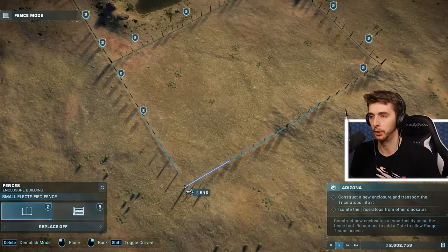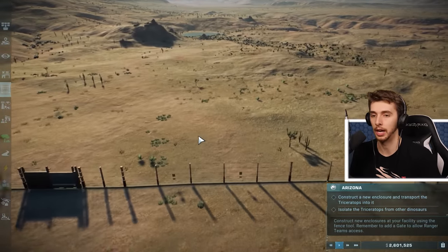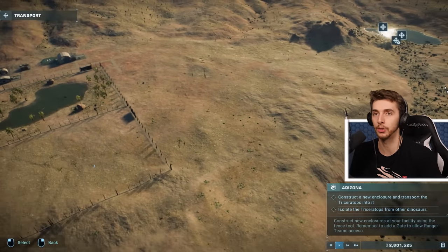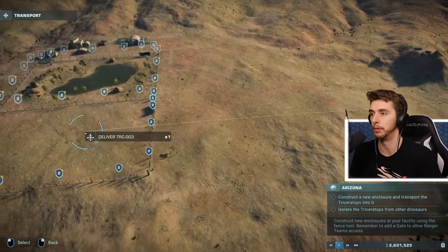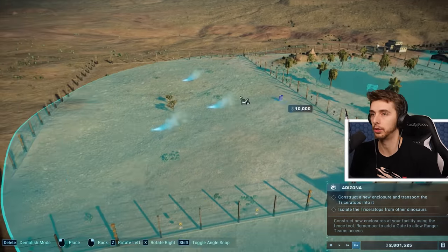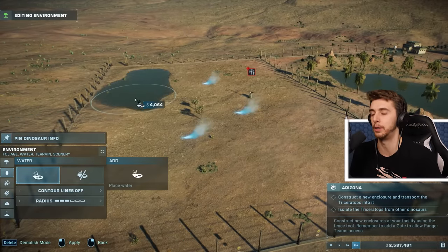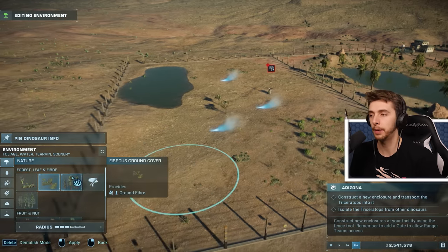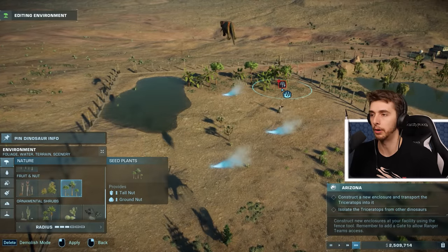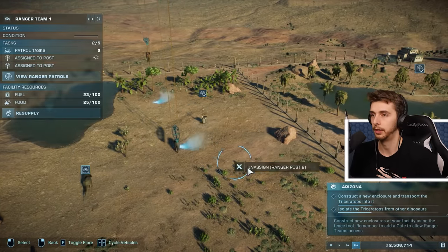We'll start by tranquilizing dinosaurs from the helicopter and having a transport team bring them back. Isolate the Triceratops from other dinosaurs and construct a new enclosure — already done. I like that it shows which dinosaur you've picked up and where it is — definitely an improvement over the first game. Constructing the ranger outpost — it's already got a gate. The Triceratops will probably need water and ground-fiber terrain. I can't really imagine a Triceratops wanting tall fiber; ground leaf seems more appropriate.